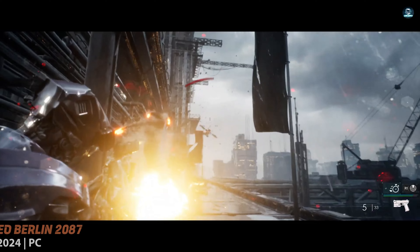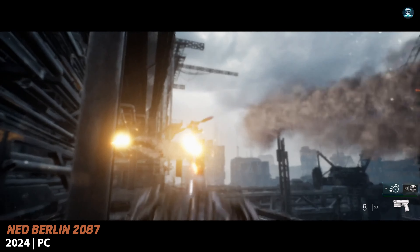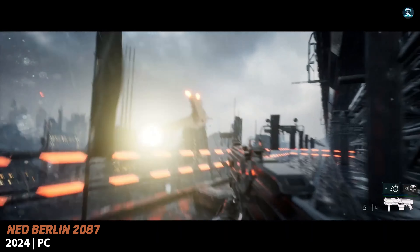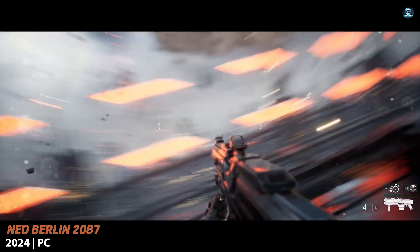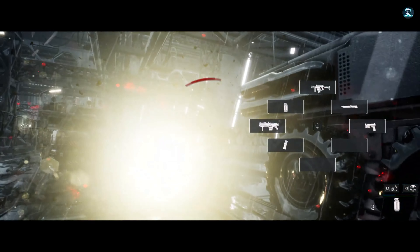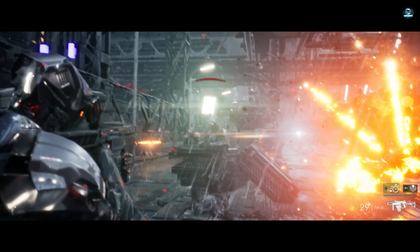Neo Berlin 2087 is a first and third-person action game with RPG and thriller elements. The game's story is set in 2087, in a Berlin that has been devastated by a nuclear war. Players take on the role of a detective who investigates a murder amid a backdrop of chaos and violence.